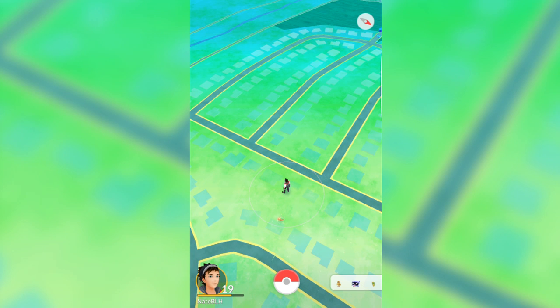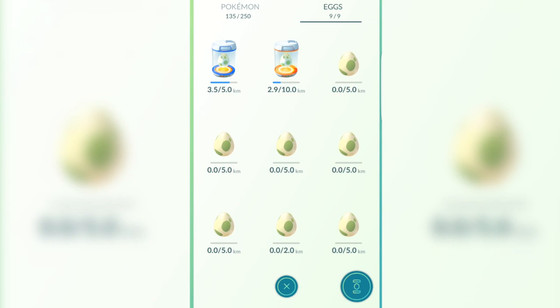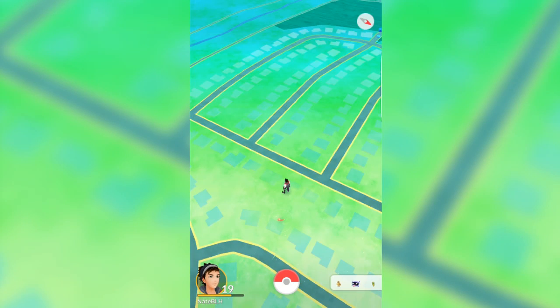Another thing they changed is they updated some text — they made the text more bold on certain screens and made the egg text a little more bold as well. They also changed some animations, like the Pokeball; it'll now say it broke free or something like that.